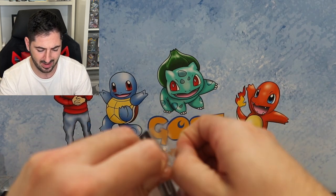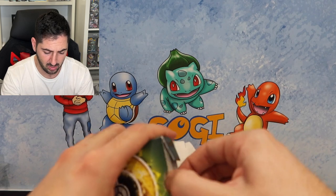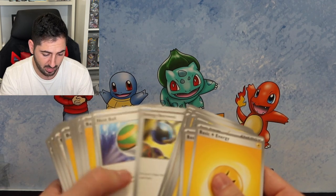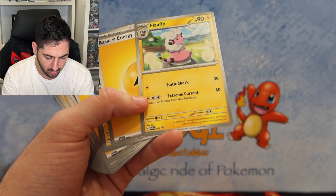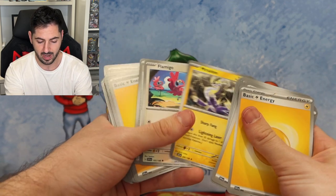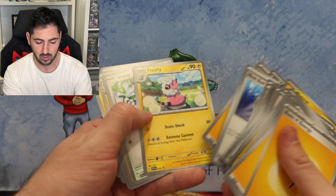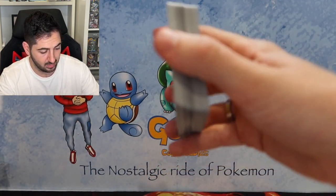Going through the deck just in case there's a hidden promo - and there is! Hey, that's a promo - I would have missed something like this for sure. It's a non-holo rare Flaffy that you can't get in normal booster packs. And I think you get the one extra promo in there - well, you get two. So keep an eye out for these secret promos, guys. That's in the deck with a little deck box.